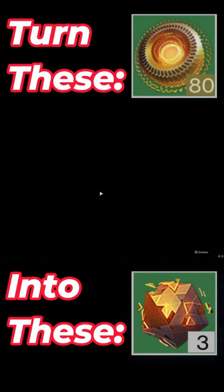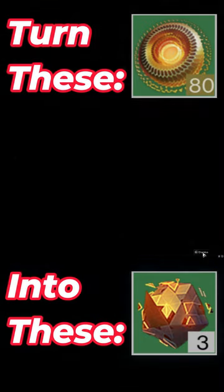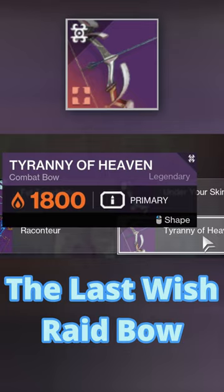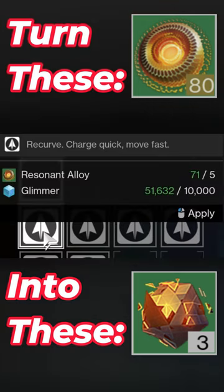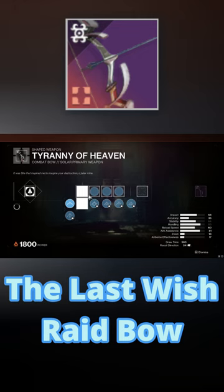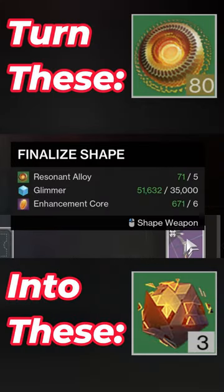If we go over here and look at any raid weapon, they cost harmonic alloys. However, there's an exception: the Tyranny of Heaven. If we go ahead and craft it, you'll see it only takes resonant alloys, which is weird because it's a raid weapon from Last Wish — it's the raid bow. We just go ahead and craft it: five resonant alloys, 35k glimmer, and six enhancement cores.